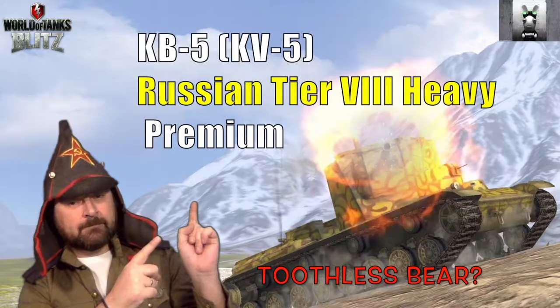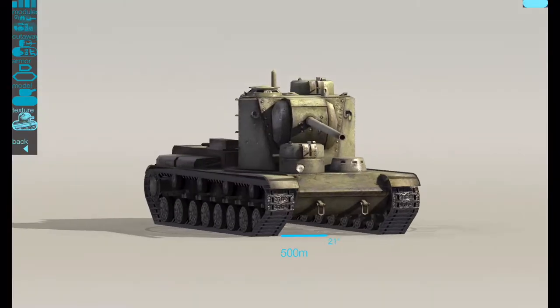Hello and welcome back to Fuji's Blitz. Today we're going to look at the KV-5, the Russian tier 8 heavy tank. It's a premium tank and it's currently in the stores. I call this thing the toothless bear, but we'll get onto that later. You can currently pick up this tower block for 6,000 gold.